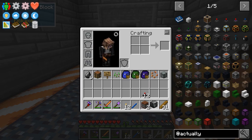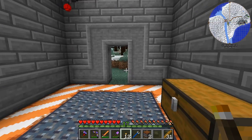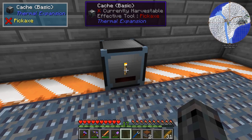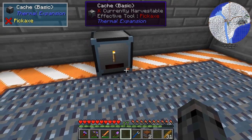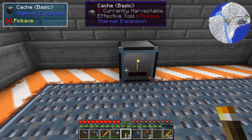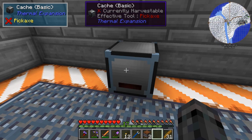One thing that I crafted, which we have not done on camera, is a cache from Thermal Expansion. It works pretty much exactly like the barrels from Java used to in 1.7.10 days. What you do is you right-click it with an item — it'll stick that item in there. You can lock it by shift-right-clicking, which puts a little lock there. You can continue to put items in with right-click, take out one item with left-click, and shift-left-click to pull a whole stack.